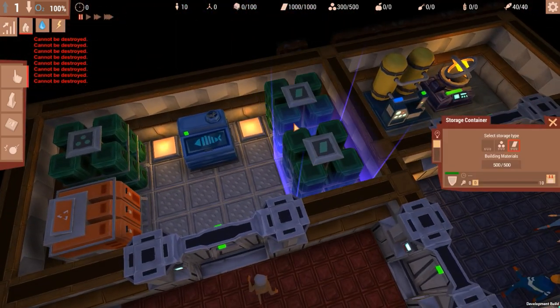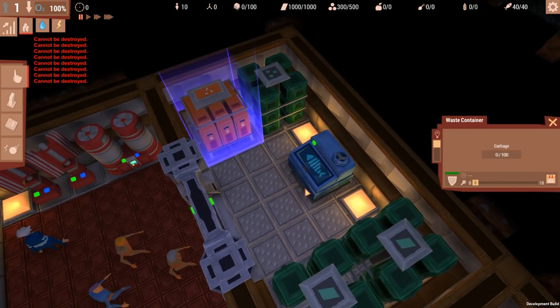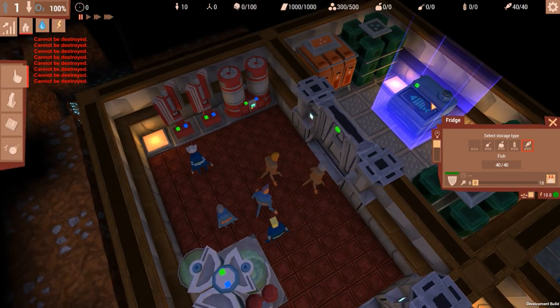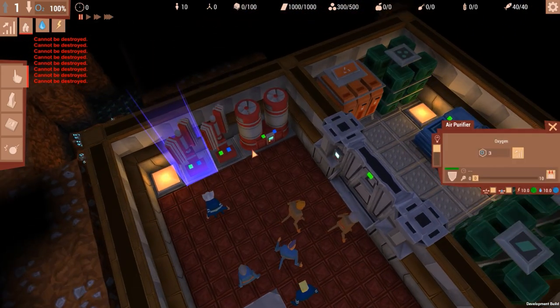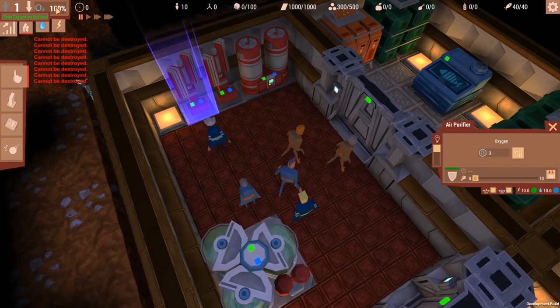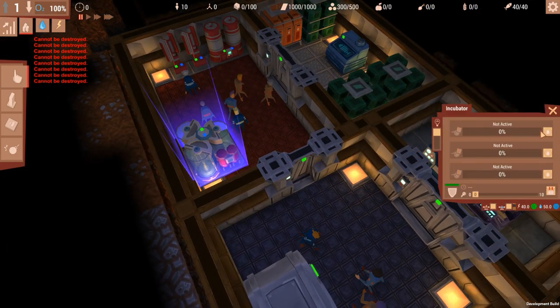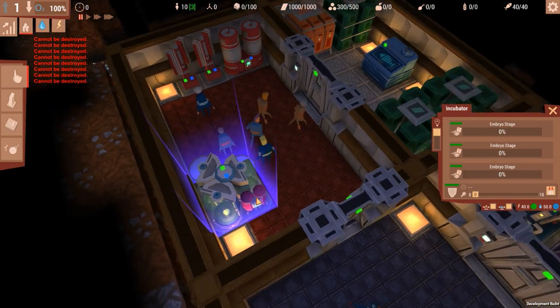There's storage here for building material and ore, and a garbage bin. We have a fridge with fish and our oxygen generators — these are important. Our oxygen is at 100%; you can never go below 10%, but the lower it is, the slower your guys are and the worse their ability. We also have an incubator, which we'll engage immediately — this makes new kids.